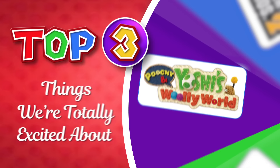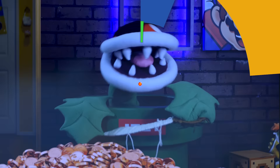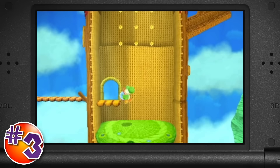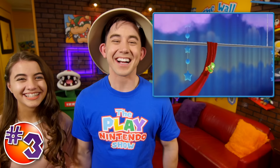The top three things we're totally excited about for the Poochy and Yoshi's Woolly World game. Are you ready? Here we go. Our number three this week is discovering all the hidden items that you can collect throughout the game. It's like a big treasure hunt with beads, wonder wool, pencil stamps, and smiley colors.